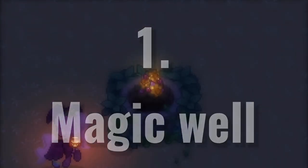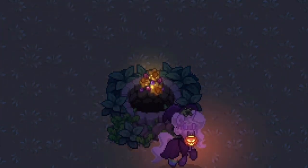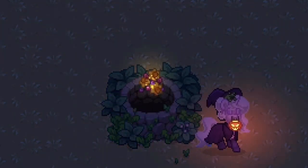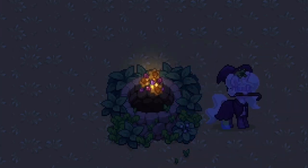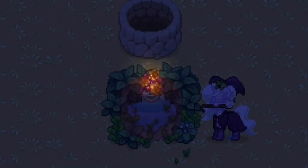Number 1: Magic Well. I like to start this off by saying this is not my original idea. I hosted a build battle once and somebody used this in their build and we all thought it was so cool. It looks like magic is making these flowers float above the well. I also added a sparkler behind the flowers for a more magical effect. The trick is to place down four tiles of water underneath the well so the object floats.